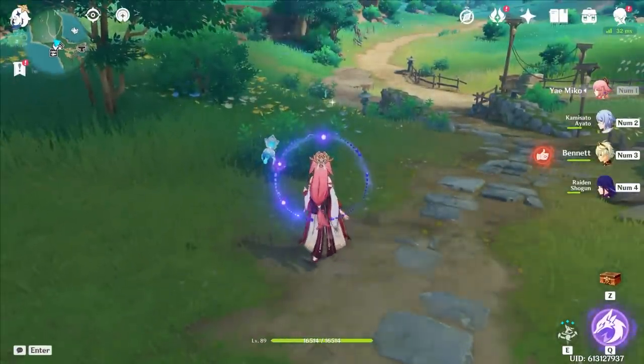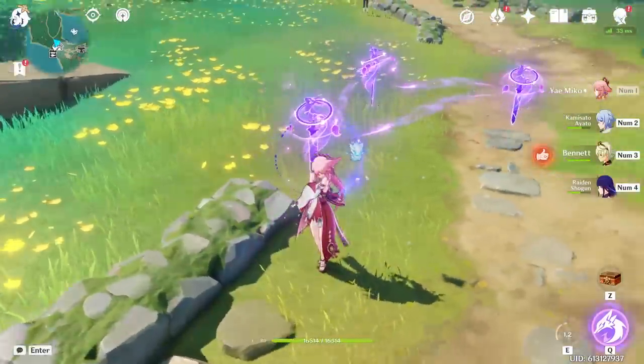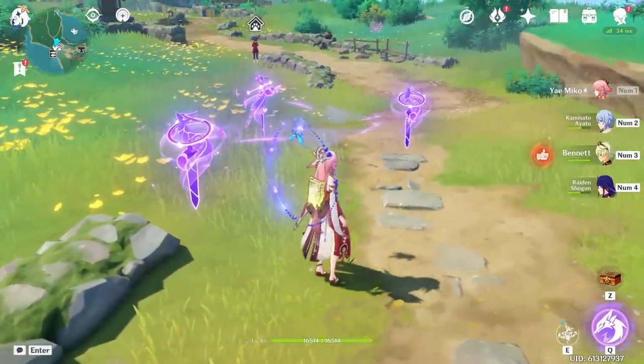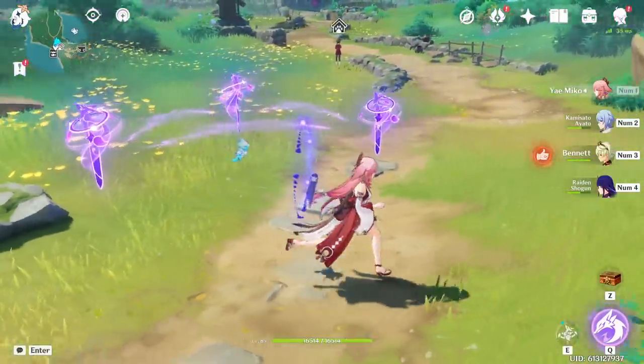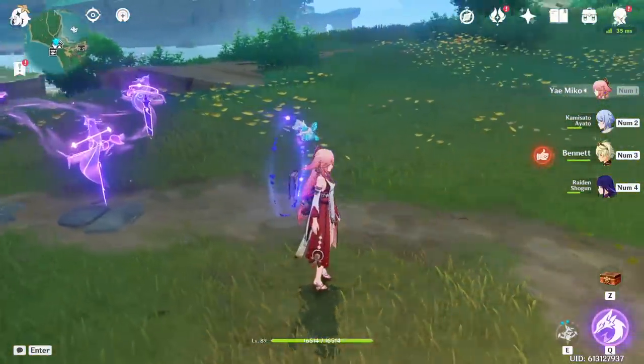When using Yoimiya's skill, move in the shape of a staple. It'll always drop your totems in a perfect little triangle, which just looks nice. You always want to make sure they're together to do maximum damage, and this puts them in a neat little pile in the same way every single time.